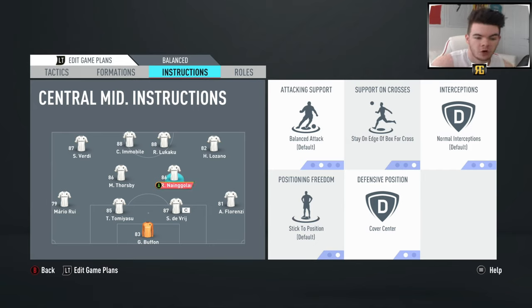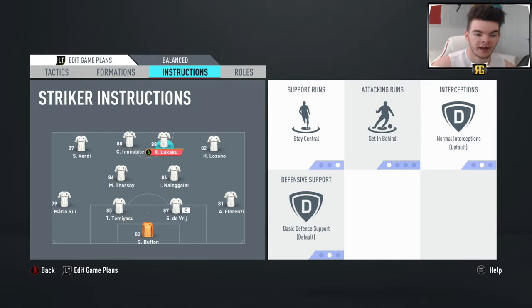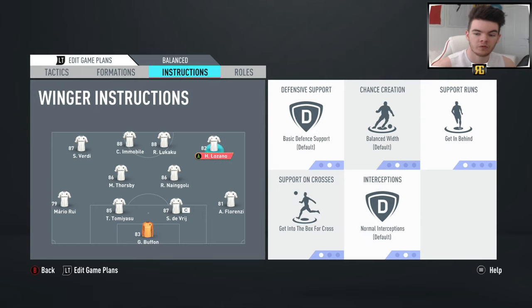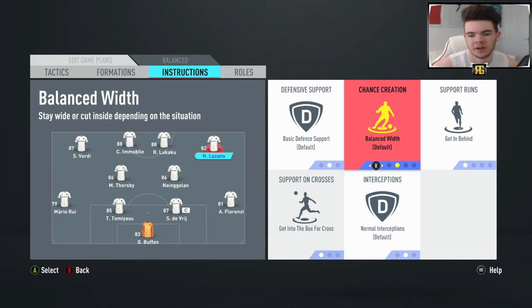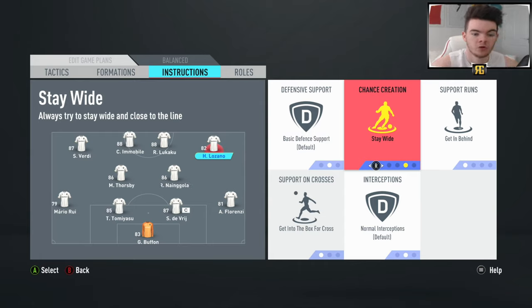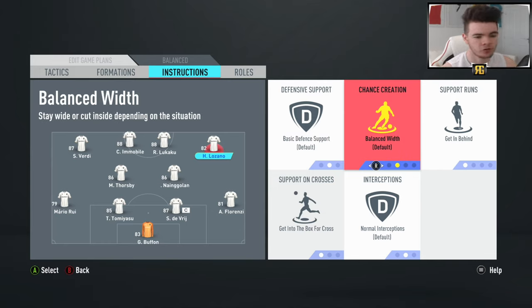Those instructions up to the strikers — we've got Immobile and Lukaku on stay central and get in behind. These are not the ideal strikers; if you really want those pacey fast strikers like Jamie Vardy, you want your Mbappes, Neymars, Ronaldos, Eusebios — really quick players up front. In the wing slots, we've gone for getting behind and getting to the box for crosses, which means the box really gets filled up with players. We didn't go for cut inside because we've already got two strikers on the inside and we don't want to make it too narrow — with nine width on offence, we want to stick to that. We don't want stay wide either, because then they don't get involved and won't make those runs inside the full-back. Balanced width is definitely the way to go, and this gives you so many good attacking options.